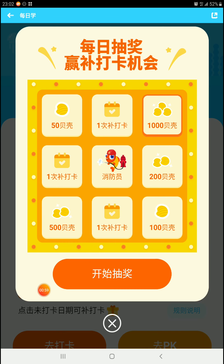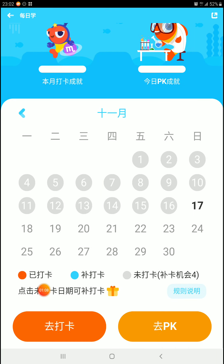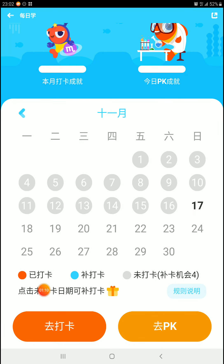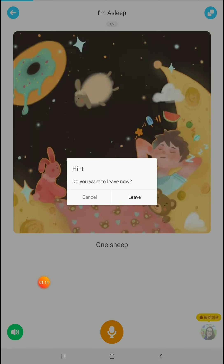You can also get this orange little prize by clicking on the present. I got 500 shells. Now to check in you need to hit the dark orange button and it will bring you to a book and it wants you to read the book.